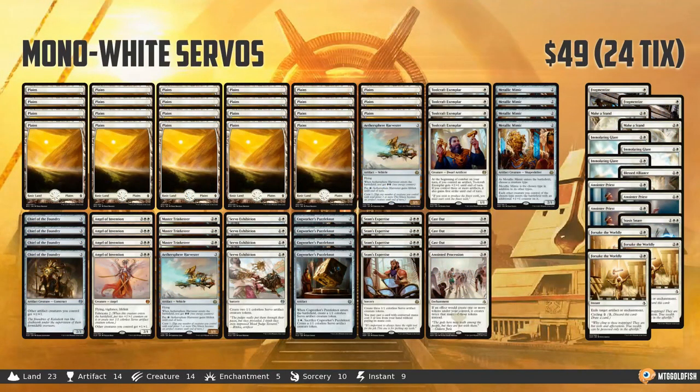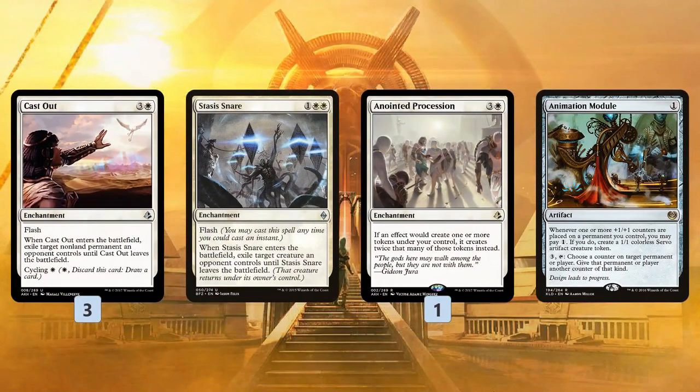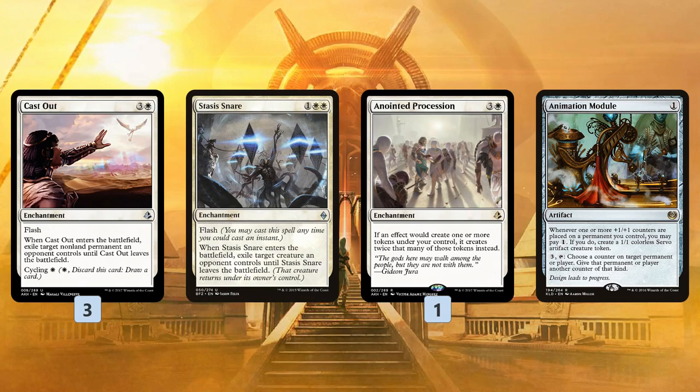Next up we have Mono White Servos. Very slight changes here. Basically, we get rid of Stasis Snare for Cast Out, which is pretty much just a better main deck card. And then in our janky one-of slot where we did have Animation Module for comboing off, we now have Anointed Procession — which isn't insane in our deck because a lot of our token makers come down on turn two or three, but it's still fine in the late game. Making four Servos with a Servo Exhibition instead of two gives us some value. I think it's fine as a one-of.